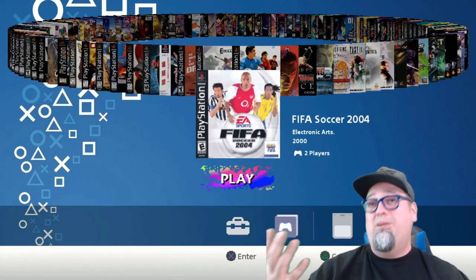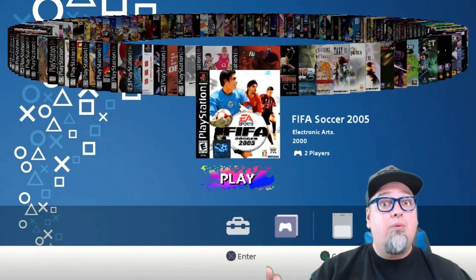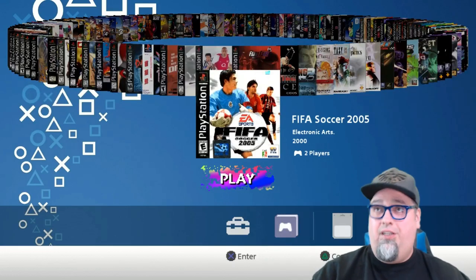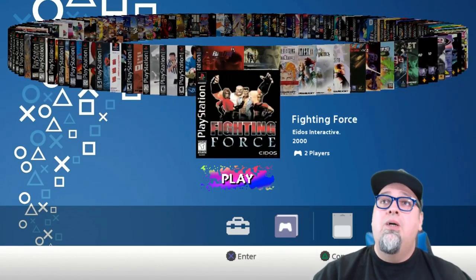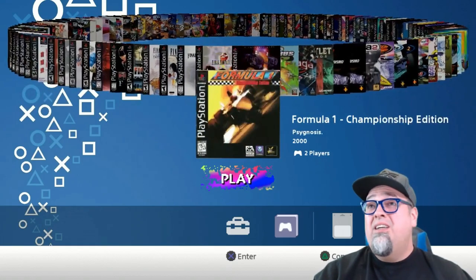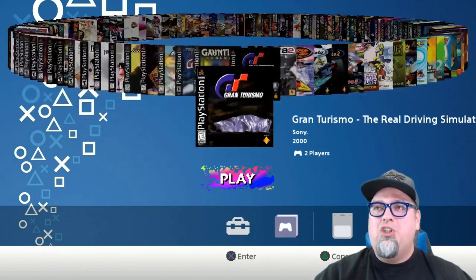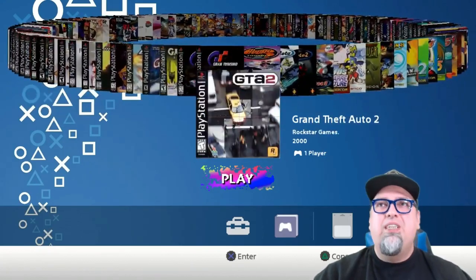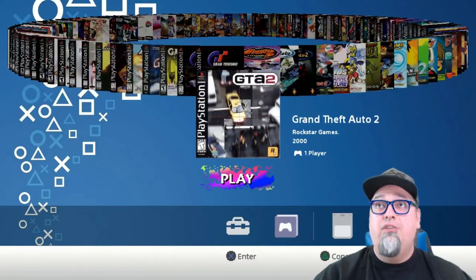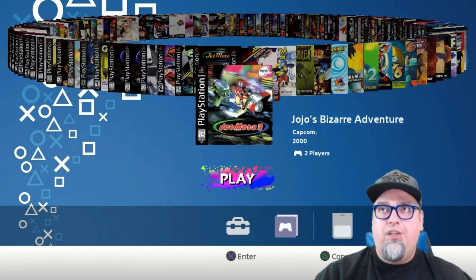Like none of this FIFA stuff do I care about, so I'm going to remove it and put something else on there — with no work other than dropping games in a folder. Might add a couple more Final Fantasies, get rid of Formula One. Hopefully some things with the metadata can be fixed. I know you can change settings so it doesn't overwrite stuff, and you can manually change things — but like I said, with that Biohazard thing I couldn't figure it out yet.